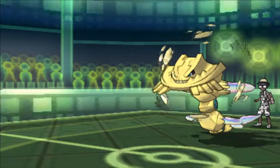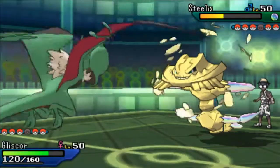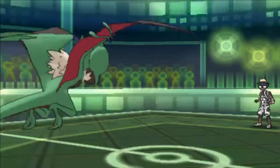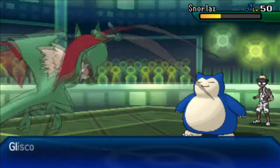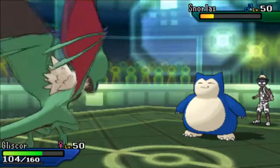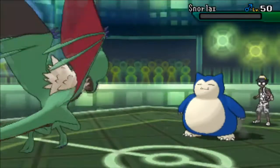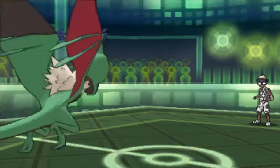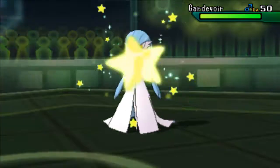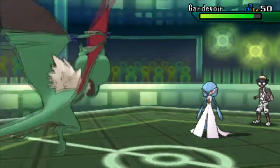He knocks out my Blastoise, which is fine. I go to Noivern, which has Flamethrower. He ends up switching out and I go for Flamethrower — Steelix can't take another hit after that. I go for Hurricane and thankfully don't miss, knocking out Snorlax. Now he goes to Gardevoir, which is definitely Choice Scarf because you don't just switch into a Noivern Hurricane and take massive damage unless you're locked in.